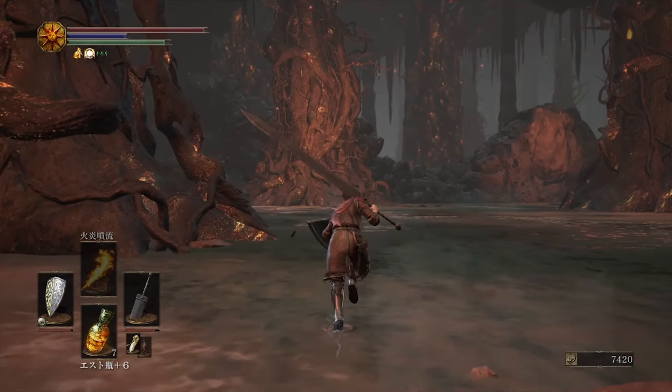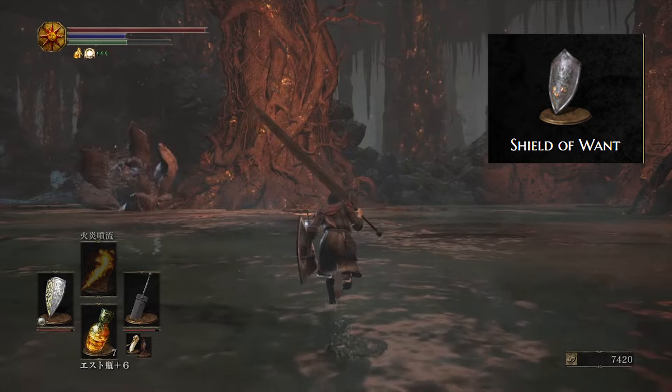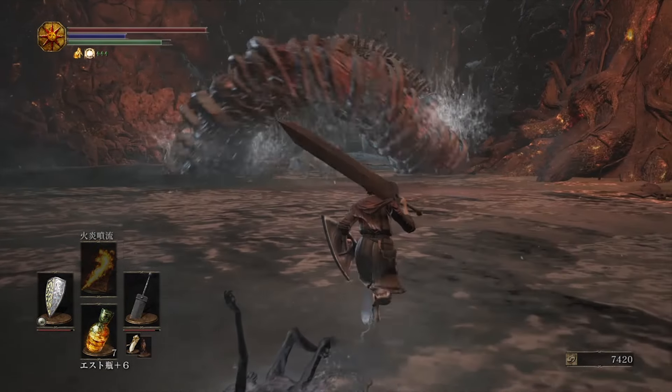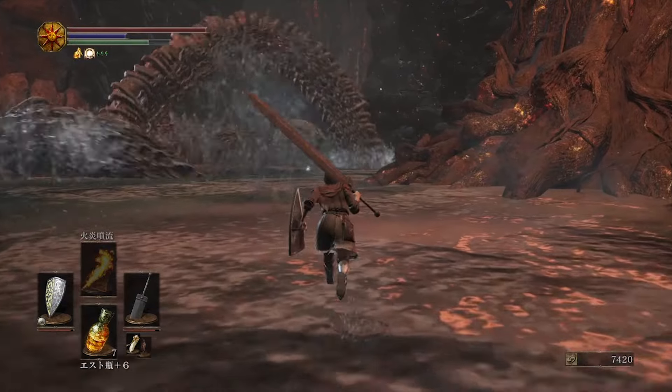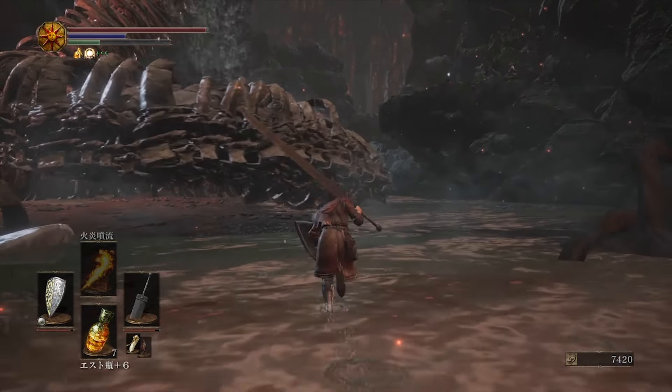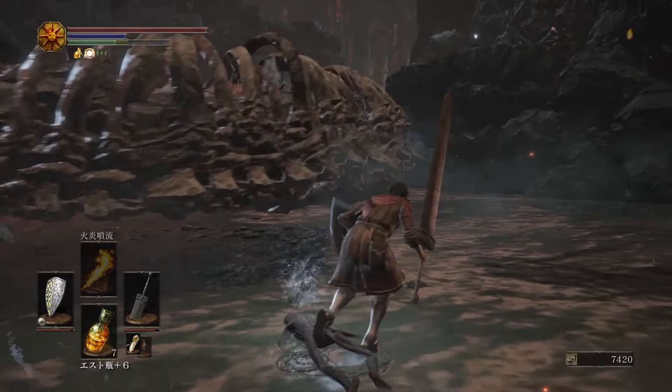Coming in at third we have the Shield of Want. This shield ups the amount of souls dropped by enemies by 20% and is stackable with other soul-increasing items such as the Silver Serpent Ring. To find it, head to Smoldering Lake and go to where the Giant Worm is located. There should be a couple of corpses on the ground with items on them and the shield should be among them.